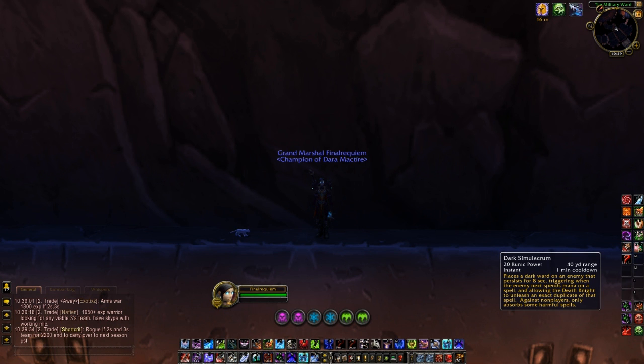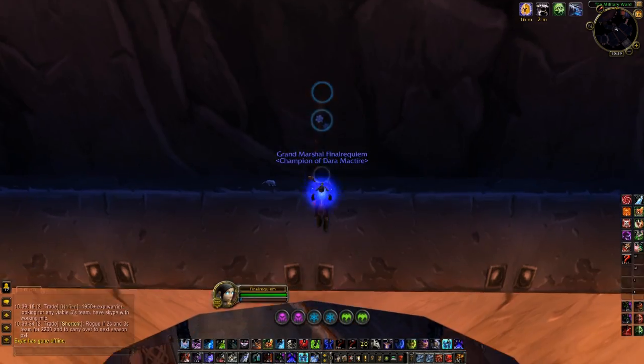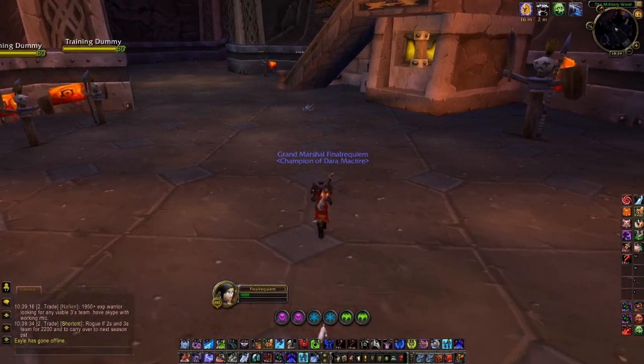I sort of remember in the middle of games - it's kind of weird. Maybe the dark sim focused one, that one's kind of weird. Why I have death pact bound twice, lichborn, pet stuns - they're all pretty simple. I can't think of any macros you really need to have as a death knight, there's not very many you need to have. But anyway, let's go.